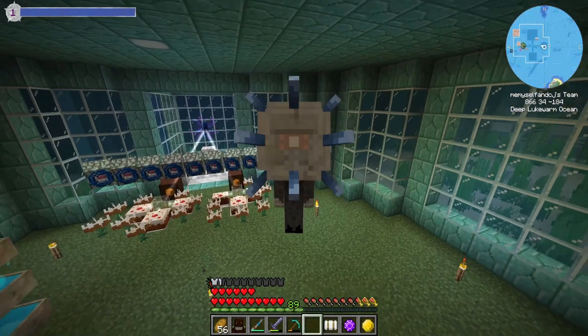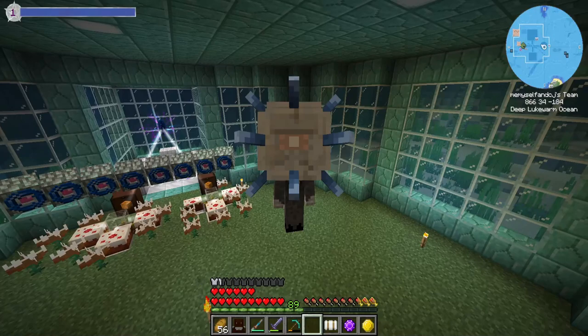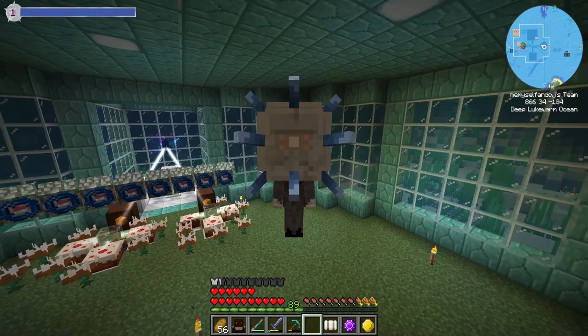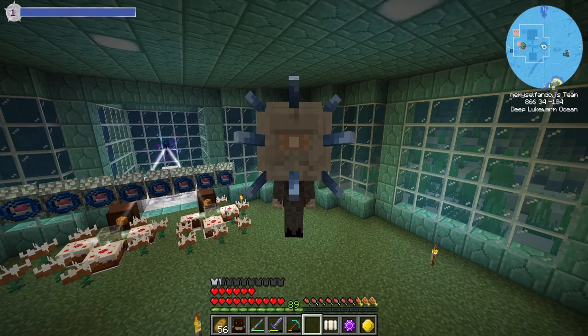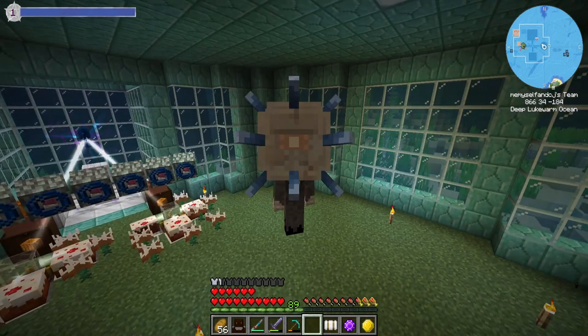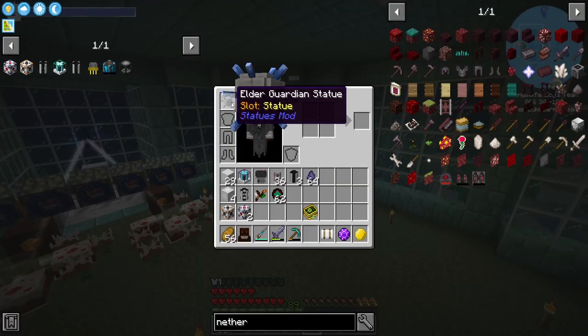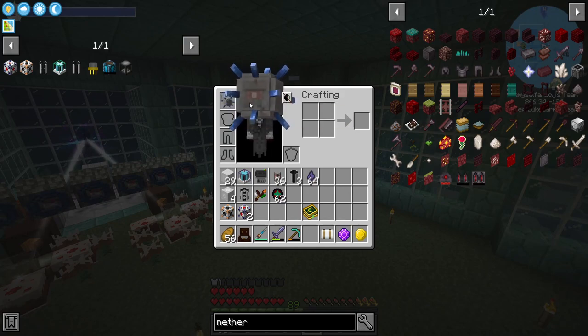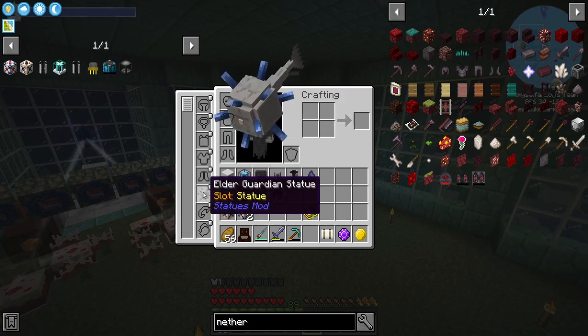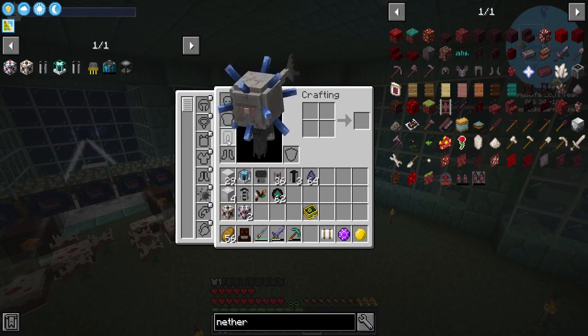Hello everybody and welcome back to some Direwolf 20, hope you guys are doing well. First things first, you'll notice I have an elder guardian on my head. I didn't know you could wear these as a helmet — matter of fact there is a spot where you can actually wear it and still wear all your armor. I found that out by accident.